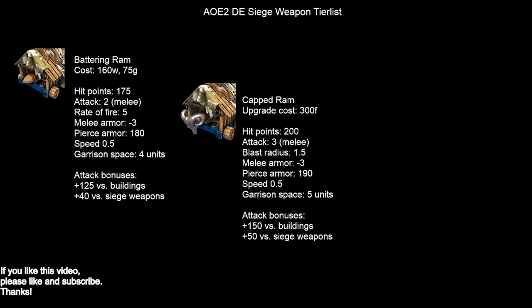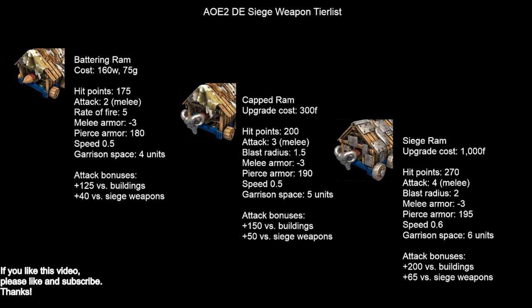If we look at the upgrades, not all civilizations get these upgrades. Interestingly, the speed ram is a little bit faster than the capped ram — I didn't actually know that before I looked it up. The really interesting thing about the ram is the cost: the capped ram costs 300 food to upgrade and the siege ram costs 1000 food to upgrade. So the fact that your upgrades are not costing gold is pretty cool. This is primarily a building killer, but if you can get it close to other siege units, it can take them out pretty quickly.